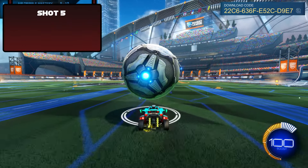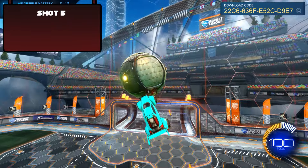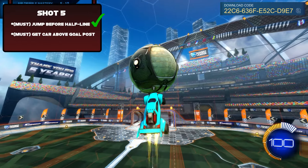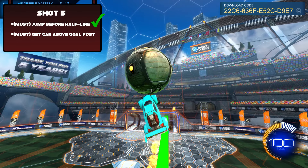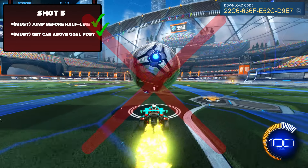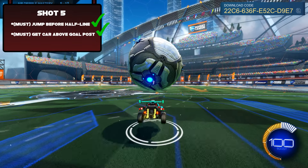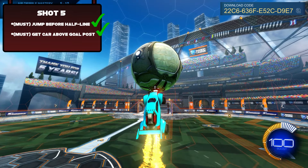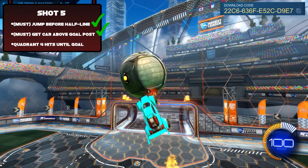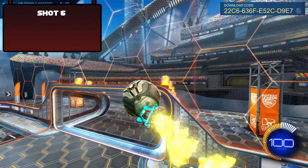The fifth shot is where things get tricky — it's the first ground to air dribble. There are two requirements for a grand champion level shot: number one, you must jump before the half line, and number two, your car must be physically above the upper goal post. Hold your jump button down when you start — if you double tap too quickly the ball won't get in the air fast enough. Hold jump, press jump again, then pull back on your joystick or hit the S key if keyboard and mouse. After that, refer to the fourth quadrant rule until you get it into the goal.